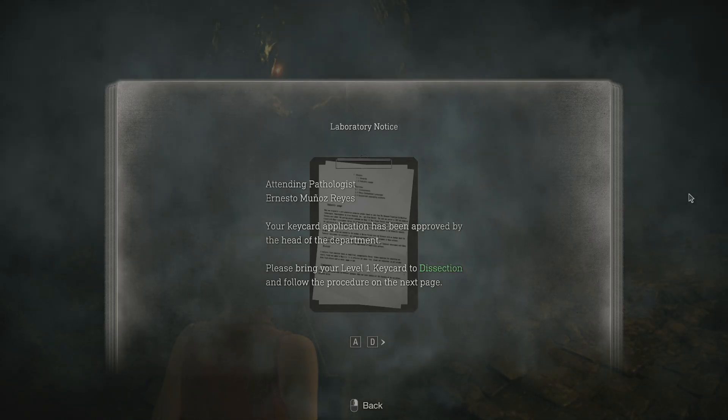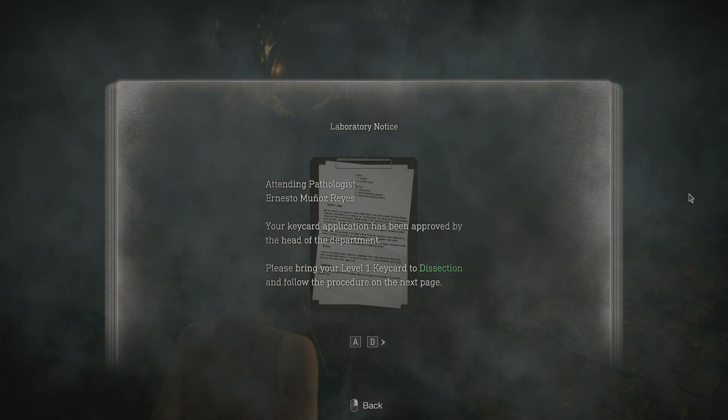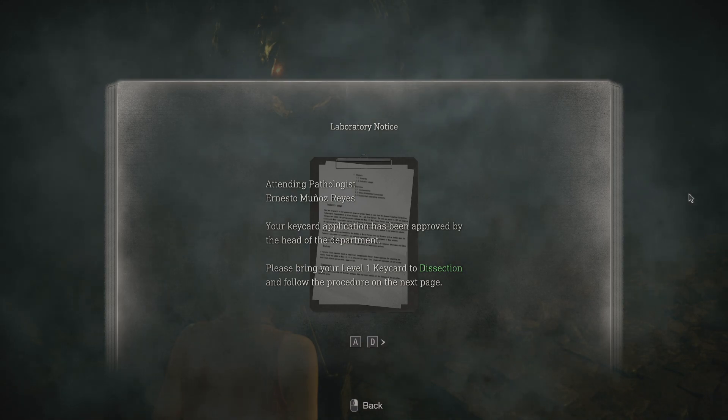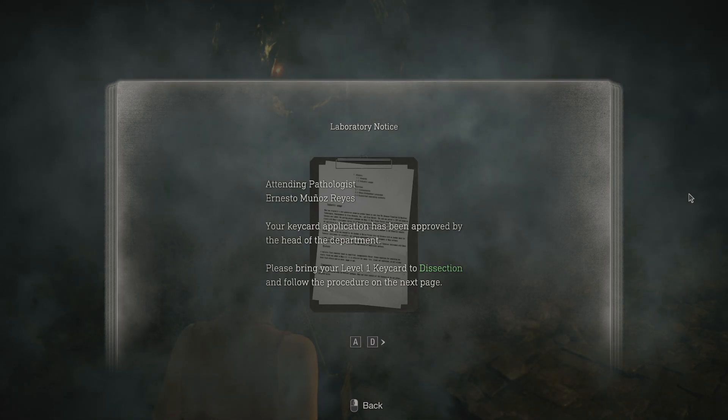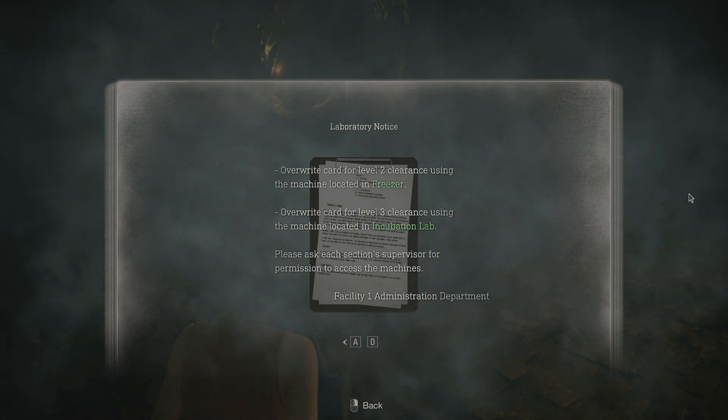Laboratory notice, attending pathologist Ernesto Munez Reyes: your key card application has been approved by the head of the department. Please bring your level one key card to dissection and follow the procedure on the next page to overwrite the card for level two clearance.